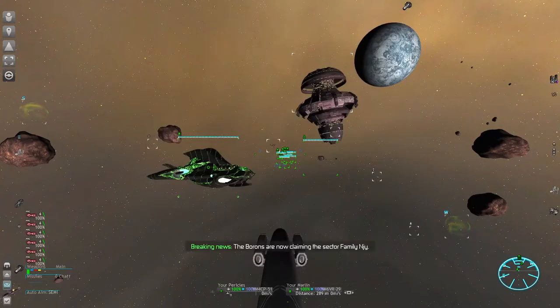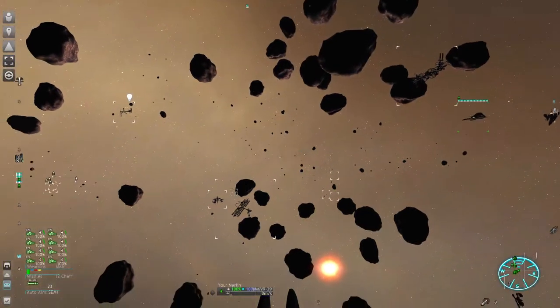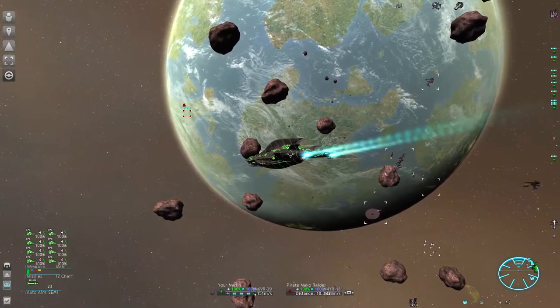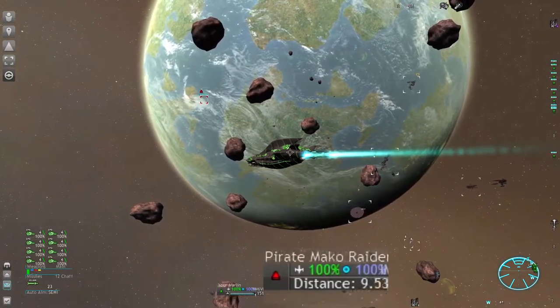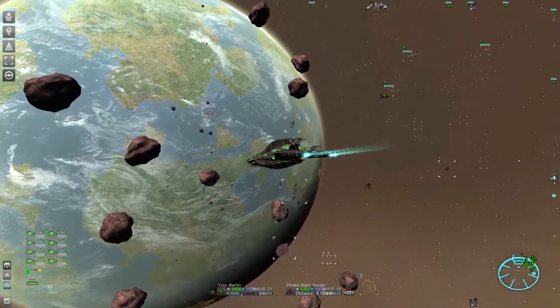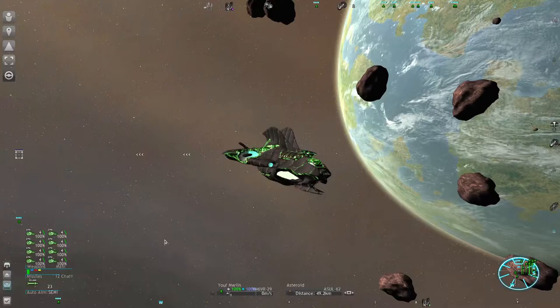The fleet is operational and we can hop into the Marlin and attack our enemy. Our fleet will attack as soon as we fly closer than 10 kilometers to an enemy. That's the earliest and easiest fleet setup to use. So before we head into more advanced stuff, let's quickly go over some basics.